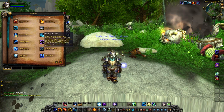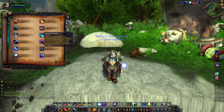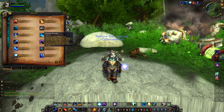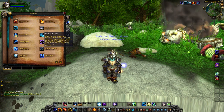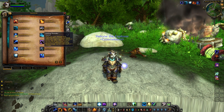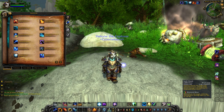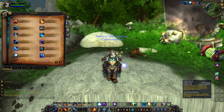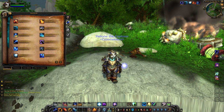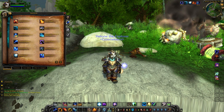Next we have Rolling Thunder. When you deal damage with Lightning Bolt or Chain Lightning while your Lightning Shield ability is active, you have a 60% chance to recover 2% of your mana and to generate an additional Lightning Shield charge, up to a maximum of 7 charges. You can then use your charges to use Earthshock.